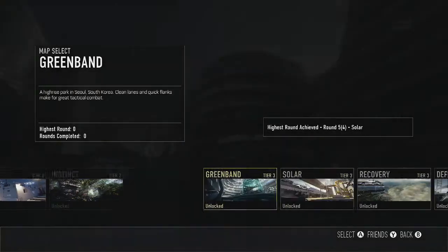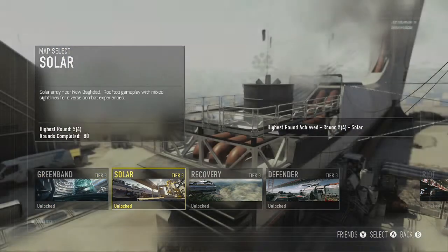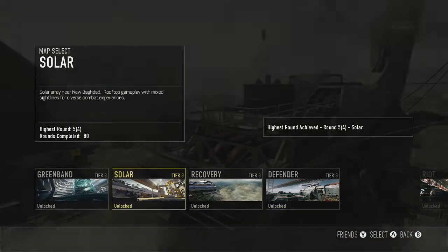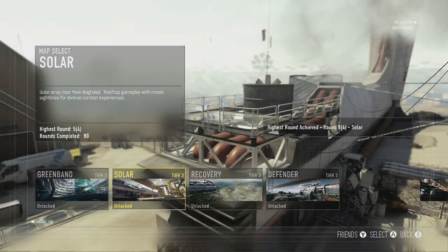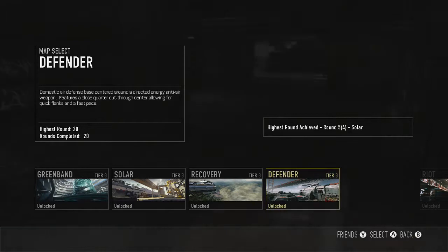Then there's the tier three maps, which is actually the hard part. I suggest inviting at least one friend. I went with my friend up to round 80 and then we went up to round 20 on Defender. You have to complete 100 rounds across those four tier three maps.